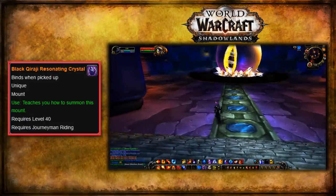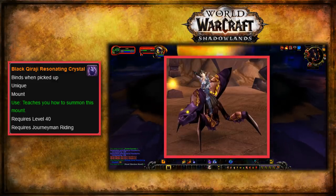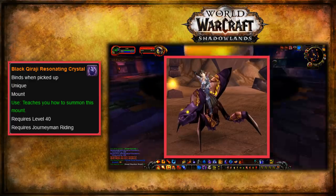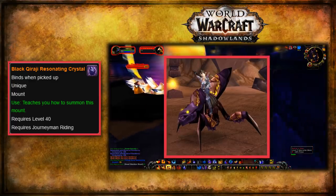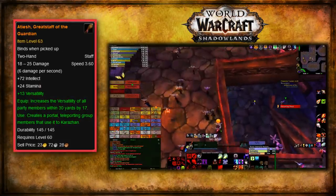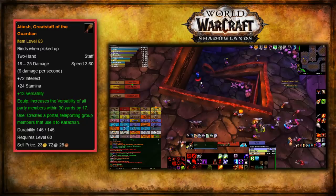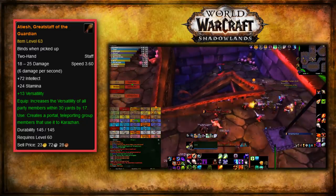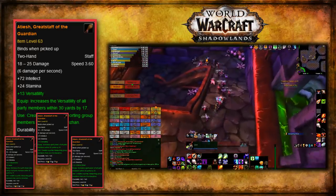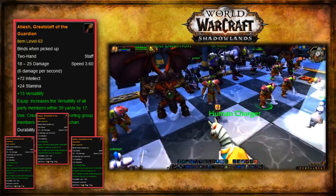Next, we have the Black Qiraji Resonating Crystal, the only legendary mount in the game — a mount with its own dedicated video because of how long the process is to get it, probably the longest questline in the game's history. The general gist was to travel all over the world gathering materials and helping out the dragonflights. Eventually you'd get the legendary mount if you helped open the gates or rang the gong within 24 hours after the first person did. And lastly for Vanilla, we have Atiesh, Great Staff of the Guardian from Naxxramas, requiring you to gather fragments within the raid, then go to old raids and dungeons to empower it into its legendary form. It had slightly different stats based on which class was crafting it, with a small different-colored ribbon to distinguish them. Its ability to teleport to Karazhan was unique but not really useful until the next expansion.